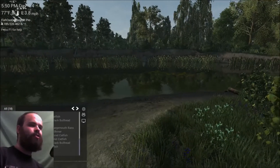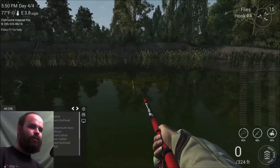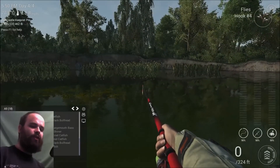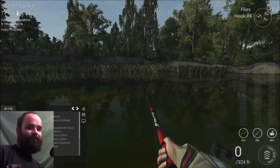So when you spawn into Pike Challenge, you're going to go off to the right — there's a weed patch right in front of us. Don't cast too close, it'll snag. To cast out there efficiently, hit F11 to unlock the far cast and just click. It's not that far.